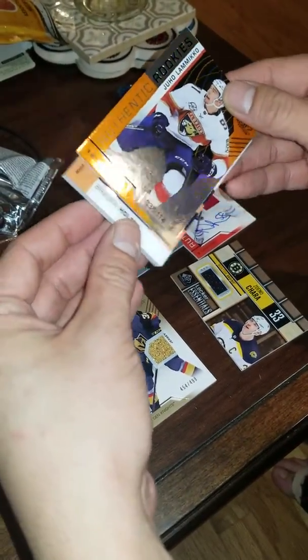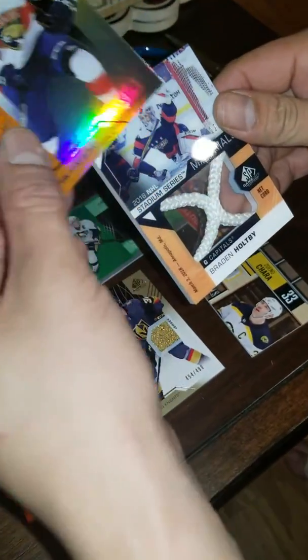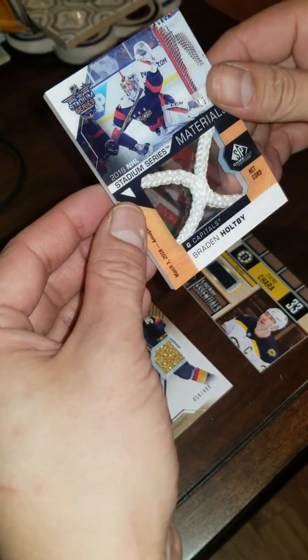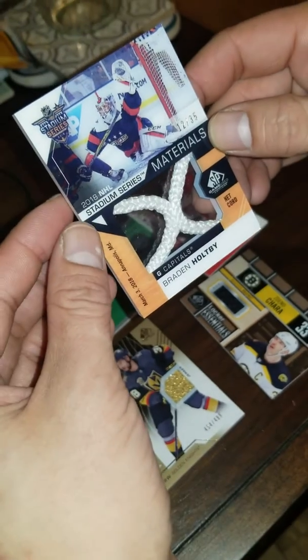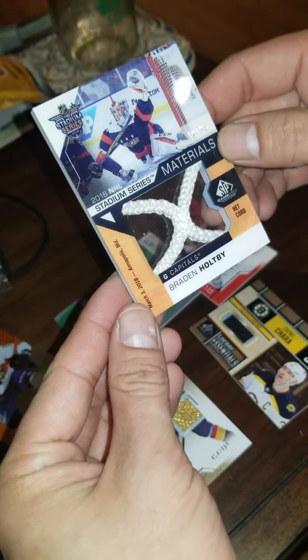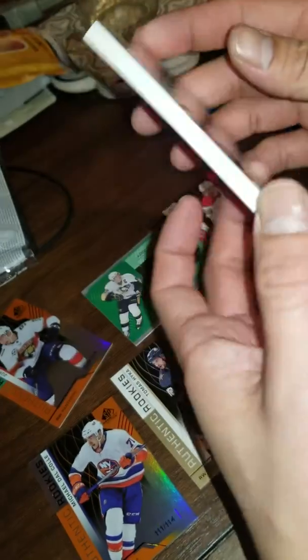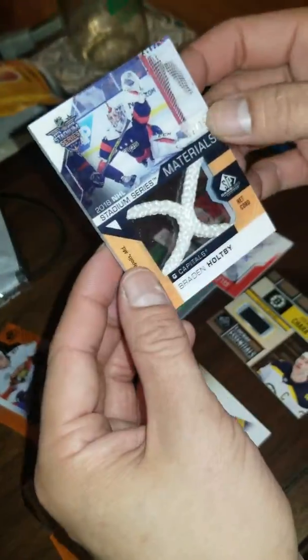Now the thick card is... Holtby. Nice! I've never hit one of these before. They're not that cool or expensive cards per se, but they are cool nonetheless. Piece of net from Stadium Series, numbered out of 35. Sweet.